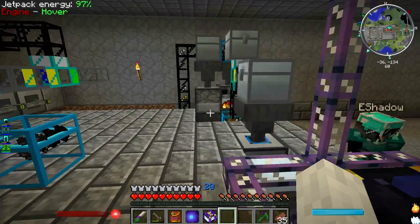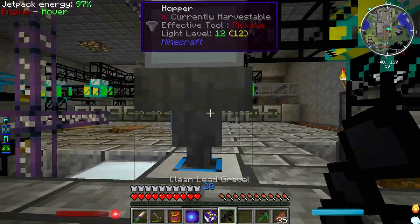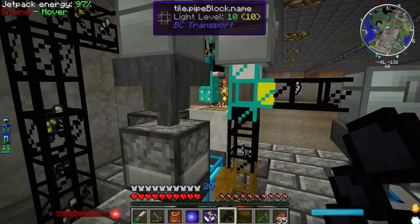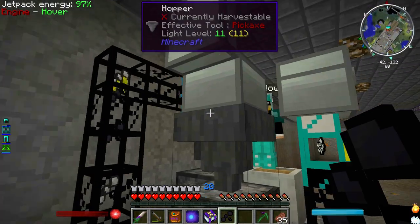Stuff is spitting everywhere! We have a problem - we have too much crap. Way, way too much. I'm going to recommend we just take some of the random metal ores and put them in the ME system for the time being, just to be able to work with it.